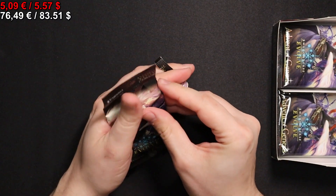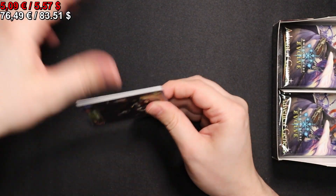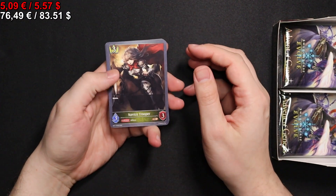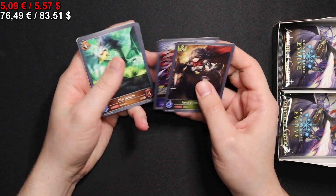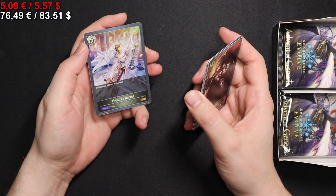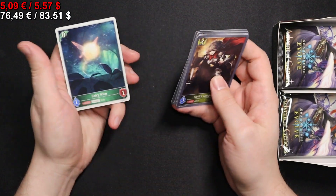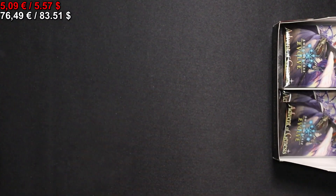Starting off with a Novus Trooper, a Mist Dragon Cleric Lancer, Ephemesis Decree — very good board wipe for Havencraft — and a Fairy Whisper for our token.